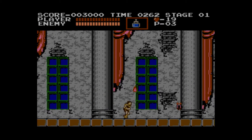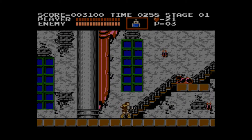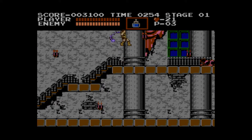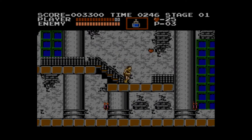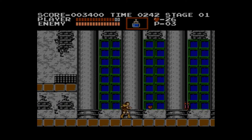Castlevania on NES is kind of really difficult. Simon, the character you're playing as, goes in a strut animation and he goes really slow. Another thing that's really hard about this game is his jump — it's kind of gimped. If you jump in a direction, you are dedicated to that jump; you can't change in mid-air. That's my basic point about the controls — it's very stiff.